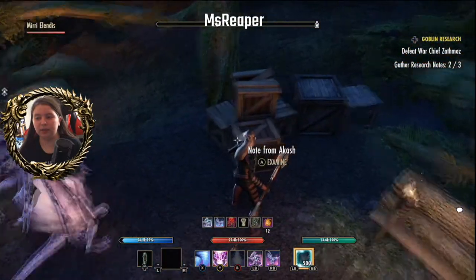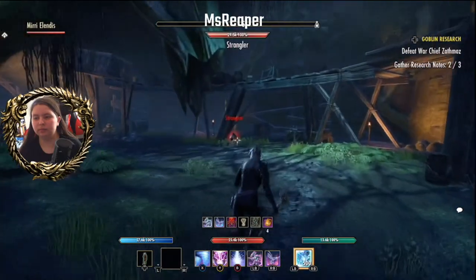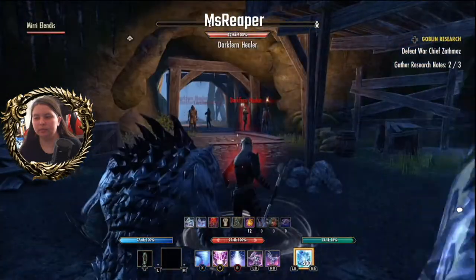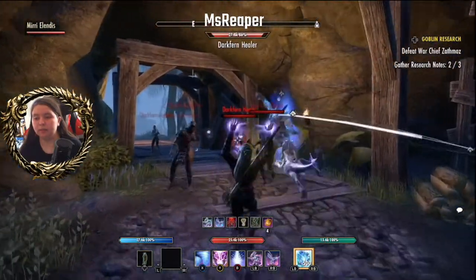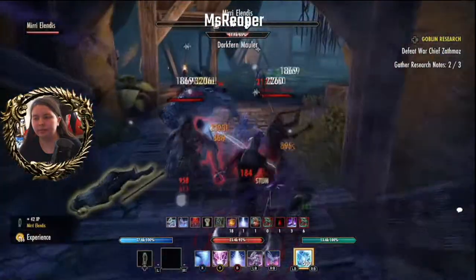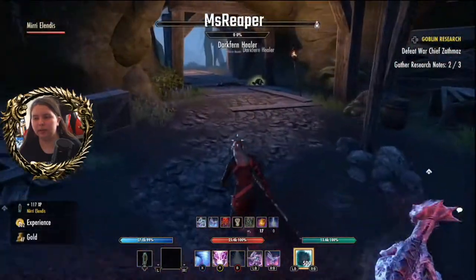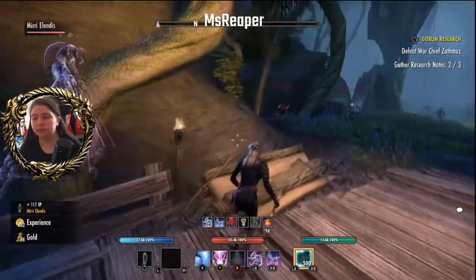Another place a chest may spawn is here, and again you'll find the note that is over there on this crate. So another strangler. Now we've got a healer, a mauler, mauler, and another mauler — we've also got this archer. The healer is down. We shall slowly work on this. I will have to do my little thing with spindle clutch for this as there are a bunch of adds here. Slowly work on them.